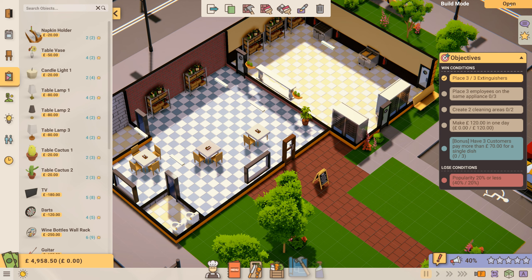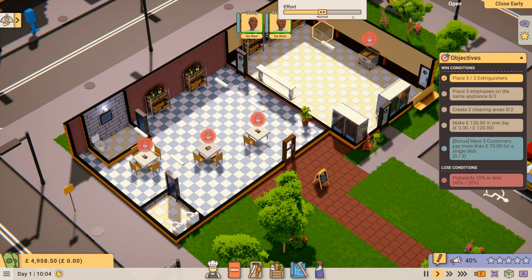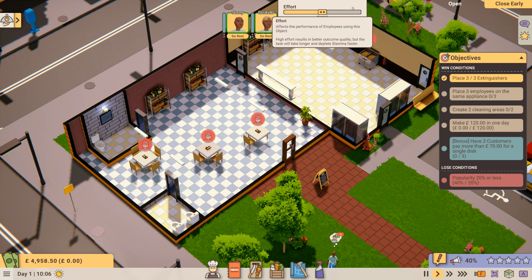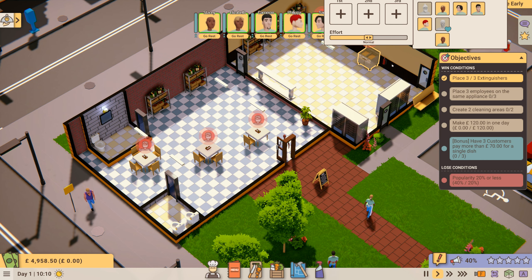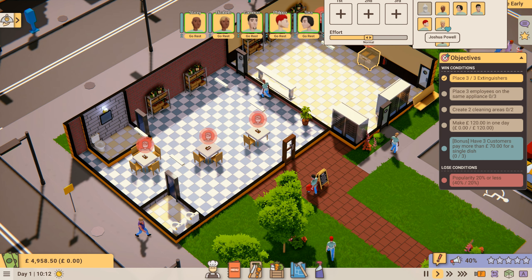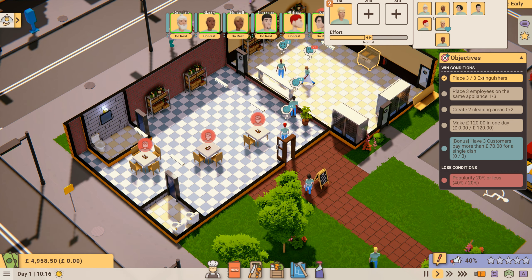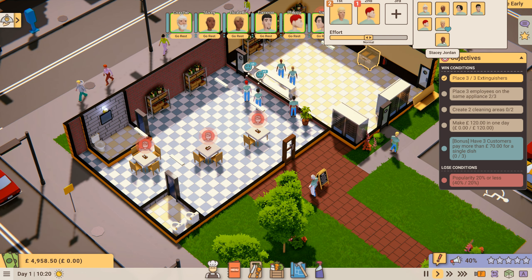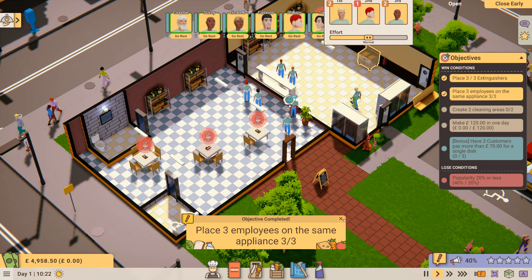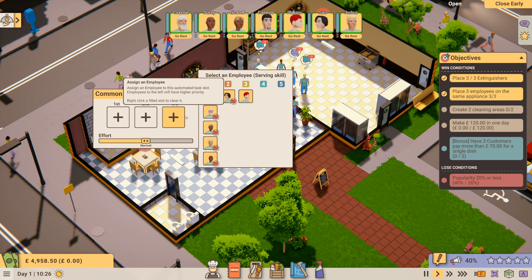Now we're going to open the restaurant. You can see the face icons above the appliances — that means you've got to designate somebody to work on those appliances. We're going to assign Joshua to the deep fat fryer, with Sarah Powell or Philippa Garza as secondary. That's another objective complete: place three employees on the same appliance — not as hard as it looks!